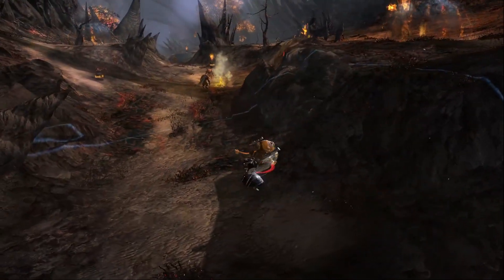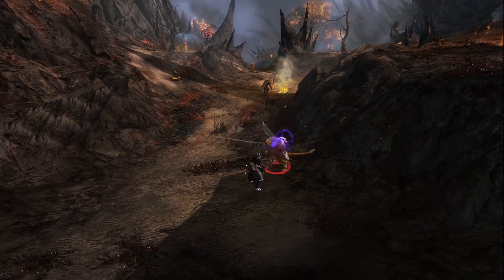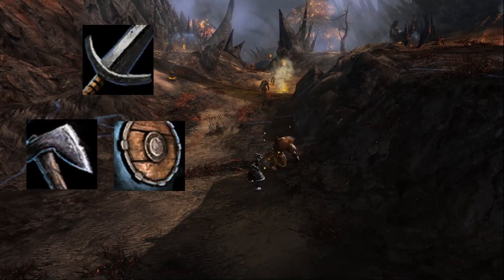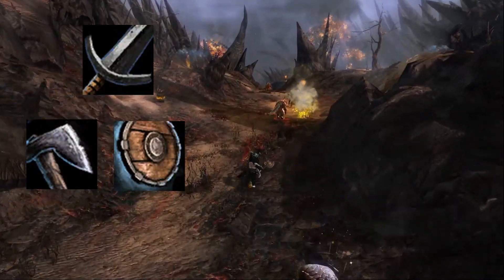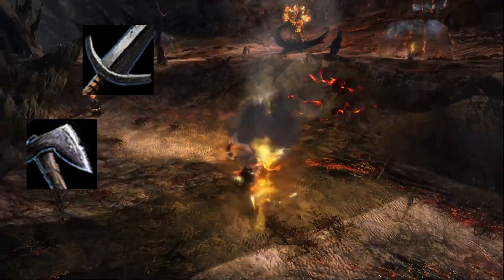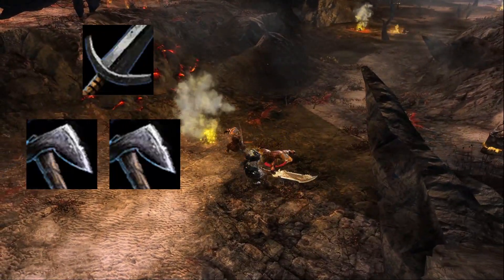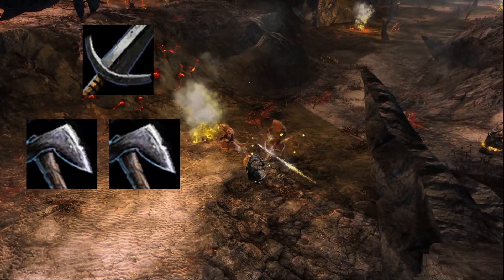There are many different weapon combinations for the Warrior to utilize. For beginners, I recommend the Greatsword paired with Axe and Shield, as this offers significant strike damage between the Axe and the Greatsword and some defenses through the shield. For a more advanced build, Greatsword paired with Double Axe is very aggressive and, if played appropriately, can be devastating.